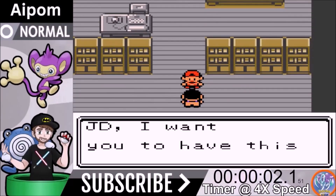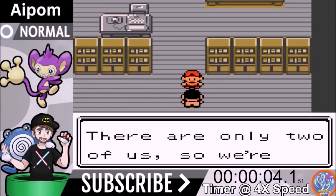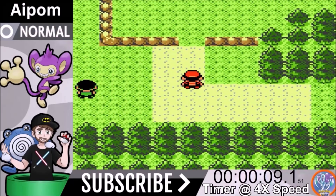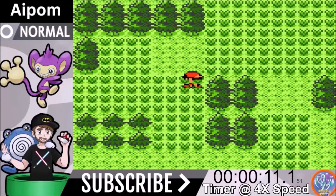Greetings Pokemon fans and welcome back to JD's Nerdiverse. Today we are going to take a journey through Crystal with Aipom. Aipom is known as the long tail Pokemon. It's a normal type with a fast level up rate.